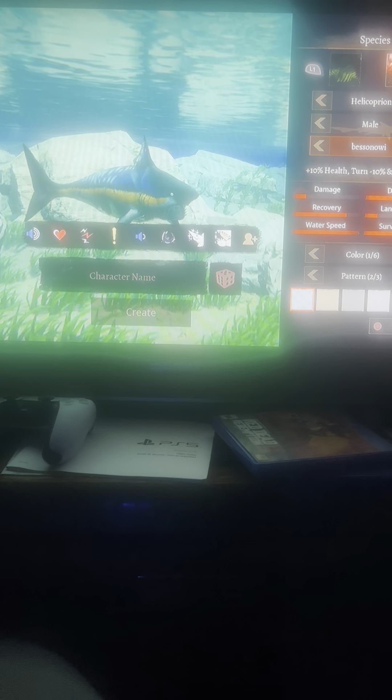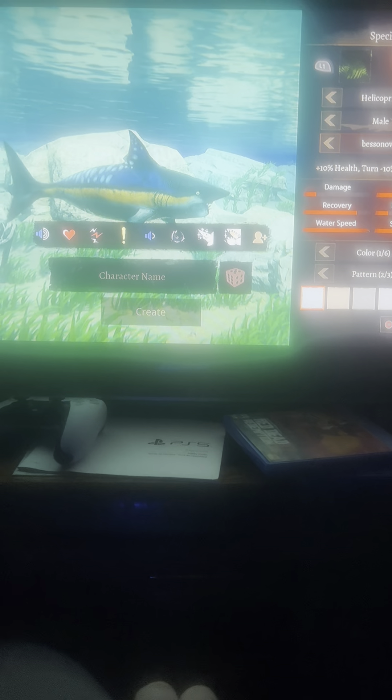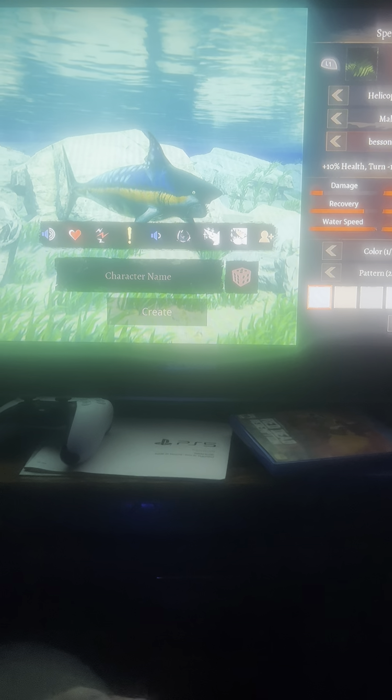And there's speed — their speed looks pretty cool. The fourth one — health, turn, 10% speed. Looks based on like a tuna or something, very tuna-like. And then here's the original one.